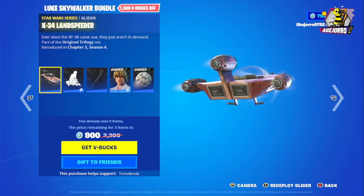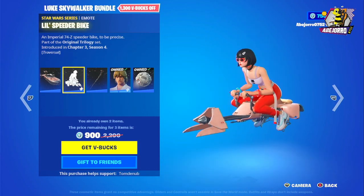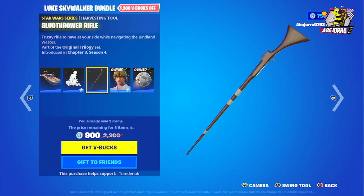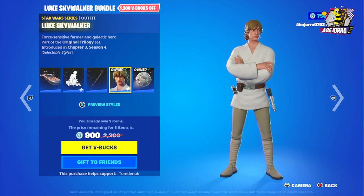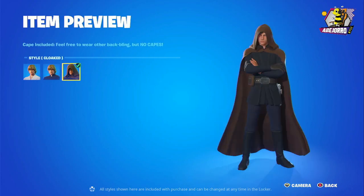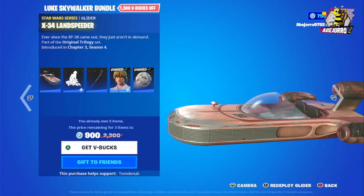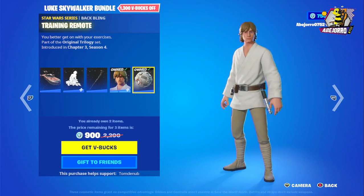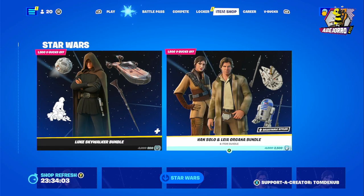This is the X-34 Land Speeder. We also have this emote, the little speeder bike, and the harvesting tool. Of course, the skin of Luke Skywalker comes in different styles — three different styles. Really awesome, and this is the back bling. Very nice.